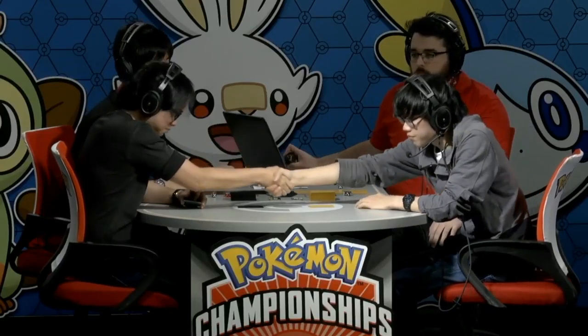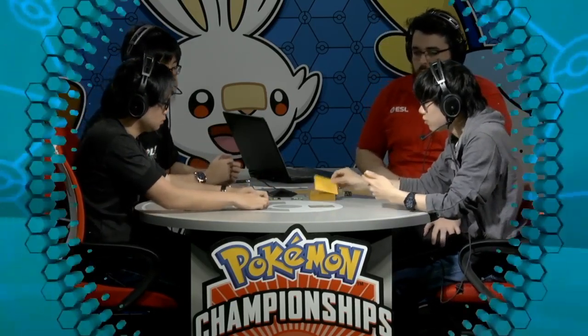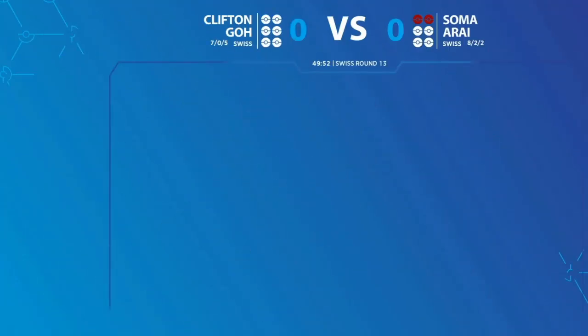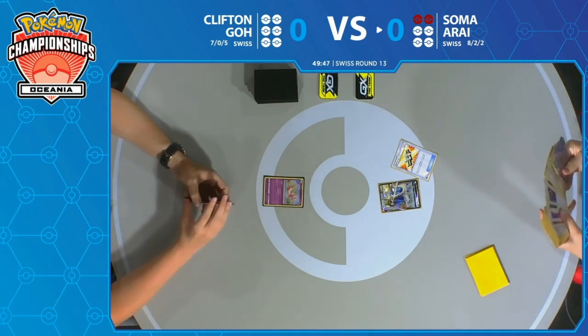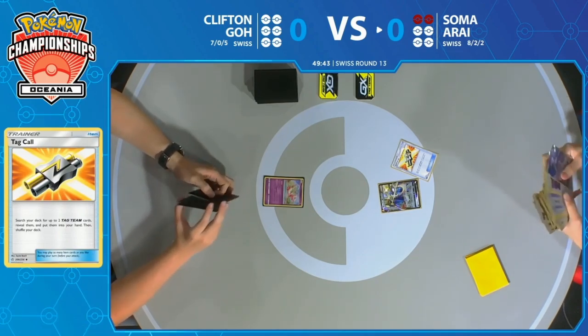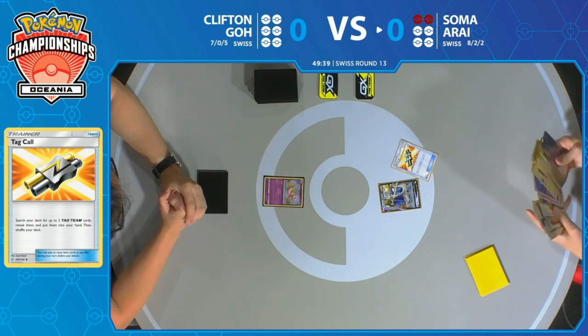This is not going to be the traditional Magcargo GX that we saw in an earlier round. This is actually going to be a slower-paced strategy. It wants to use Lily's Poké Doll to stop its opponent from taking any prizes, while at the same time using Bellelba & Brycen-Man to run its opponent out of cards and options as fast as possible. It does this with an Oranguru for resource management, and also has the Lily's Poké Doll to stop its opponent from taking prizes.